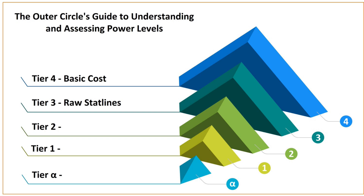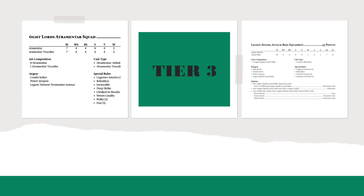Here we have the raw stat lines — this is Tier 3. The next most obvious place to start: strictly speaking, the higher the number in every stat, except for save or armour penetration value, the better. You could have two models with identical stats and zero wargear, but if one model has a better Weapons Skill, that's generally going to be the superior model. However, points have to factor in: the stat boost must be worth something, and we live in an imperfect world.